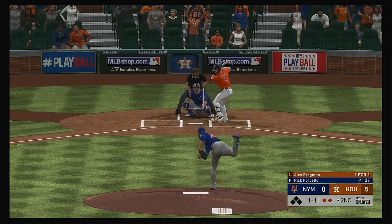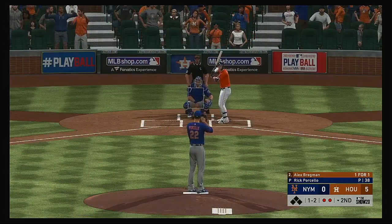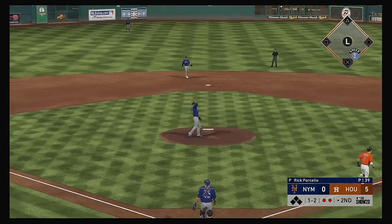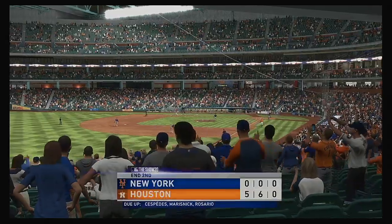In now, Alex Bregman. Good swing there but this is fouled off to the right side. Ready on one and two — a curveball hit right back at him, and he'll flip it on to first. And with it, that ends the inning.